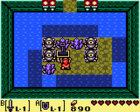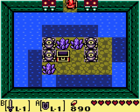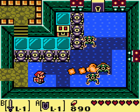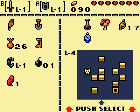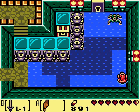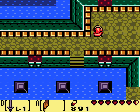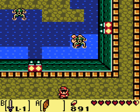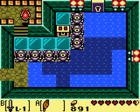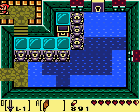So obviously the dungeon item's a speedboat — well, like how you got a raft in the first Zelda, and a ladder, which you also used on gaps. There's not too much going on with the enemies in this dungeon. They're mostly just the little skitter things that fly around. A couple P-Hats. Nothing wild.